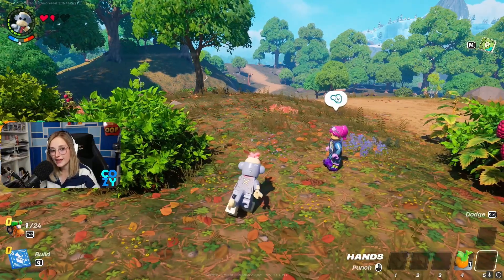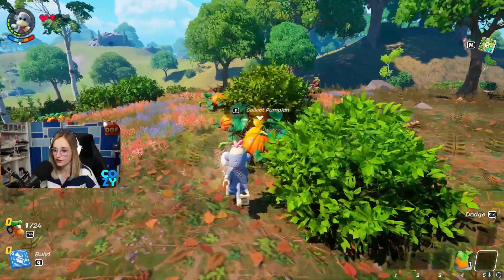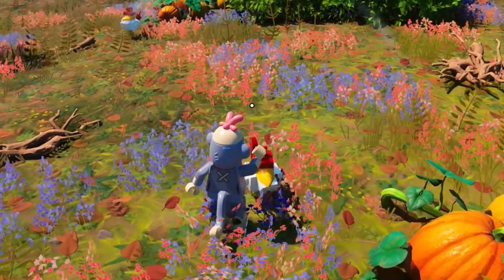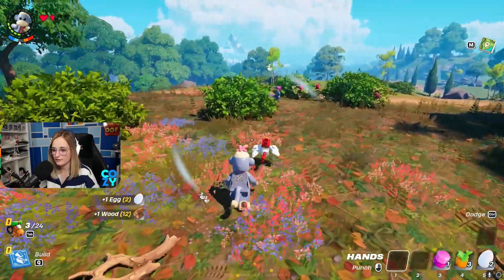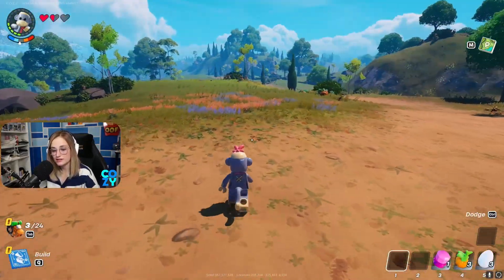To gain more hunger bars you need to eat — you can eat pumpkins and raspberries, which also helps your health. In Lego Fortnite there's a lot of wildlife; you can see there's a chicken. If you pet the chickens, they will give you an egg the first time you pet them.